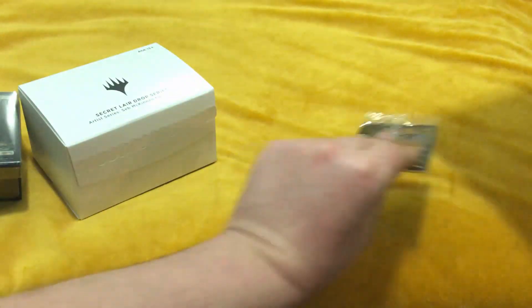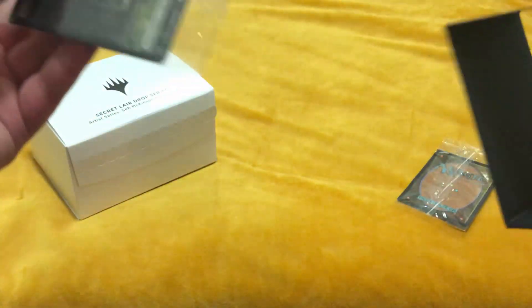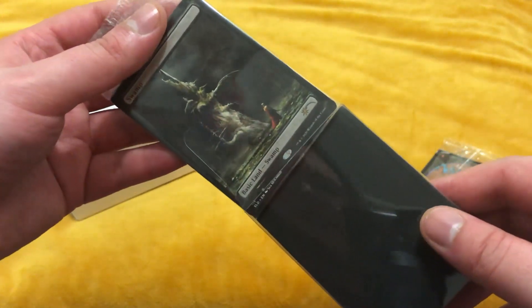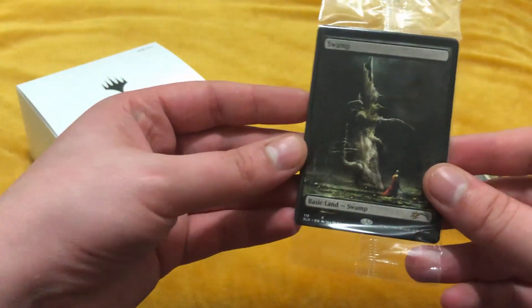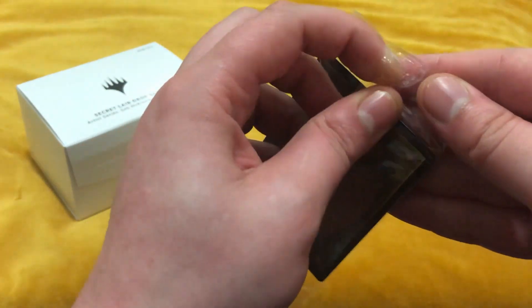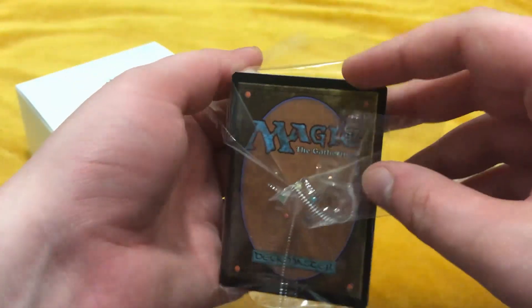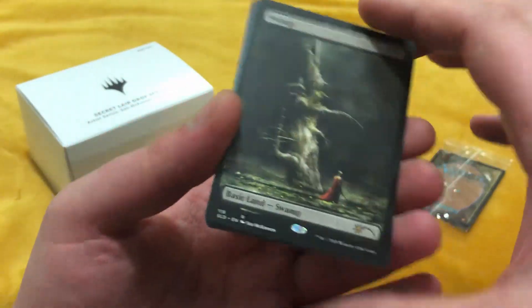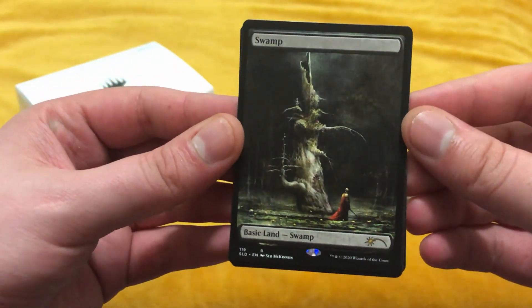And since there's two, we'll do the Planeswalkers last today. What? You can just slide them out there like that? I'm an idiot — I've been opening these things through all these videos. Oh, that's so much better! We learn something new every day, y'all. When I think of Seb McKinnon, I think of alt-art Abrupt Decay and a few other cards, but I forgot what they put in here. I do love the swamp — it is very fancy. Very nice swamp.